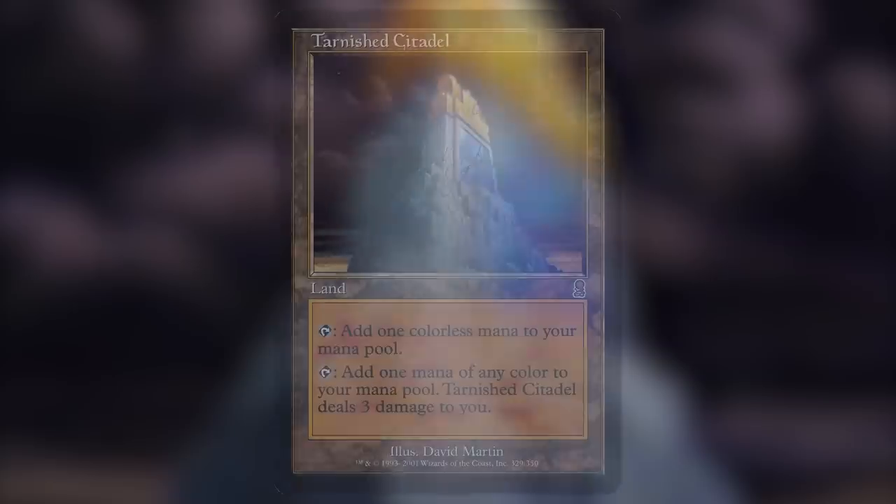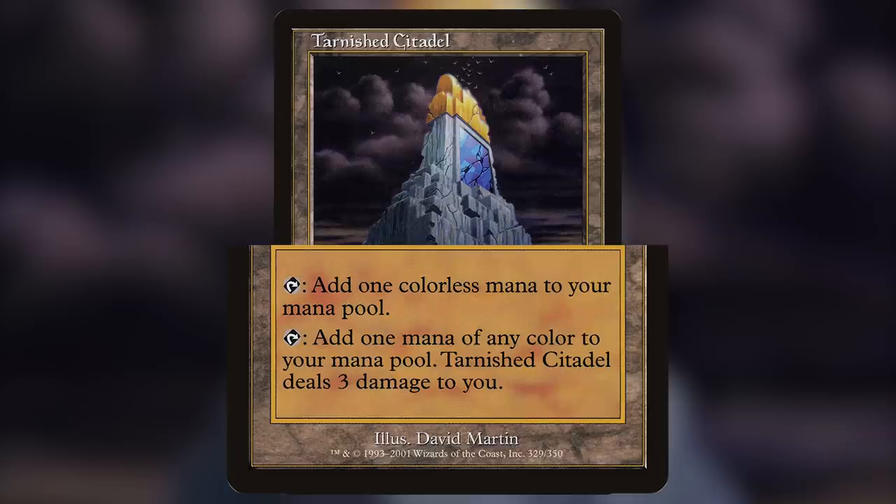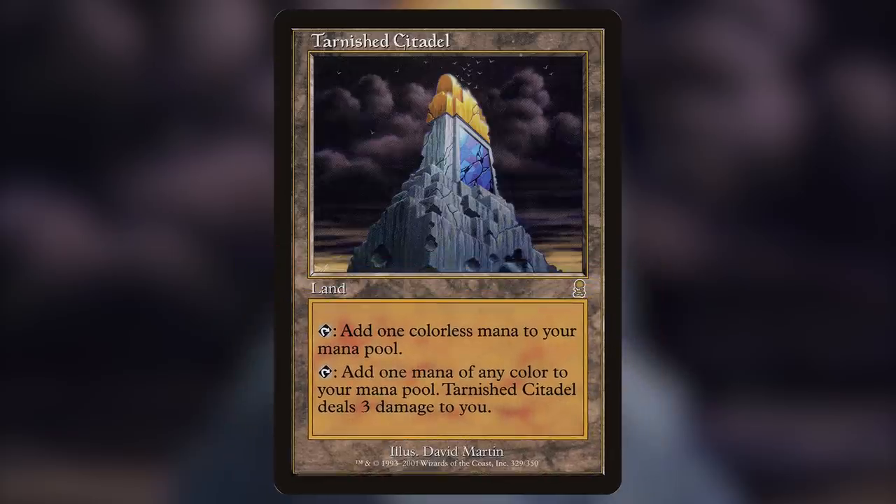Number 4 on our list is Tarnished Citadel. This card is a land that reads: Tap to add colorless, or tap to add 1 mana of any color — Tarnished Citadel deals 3 damage to you. Out of all the rainbow lands, this is probably one of the worst. It does enter untapped and can be tapped for any color immediately. However, since we have such a great need for colors in 5-color decks, as well as this being a singleton format, we have to take all the versatile lands that we can get. This land has only seen one printing ever, in Odyssey back in 2001, and the demand for rainbow lands has grown a lot since then.